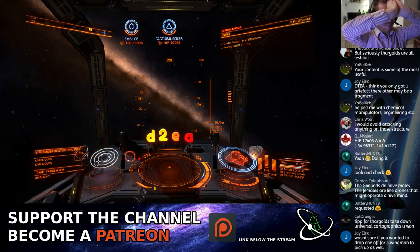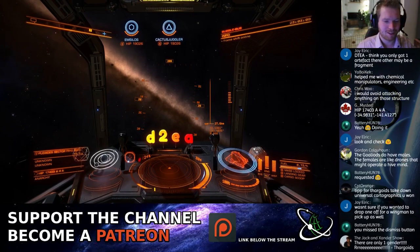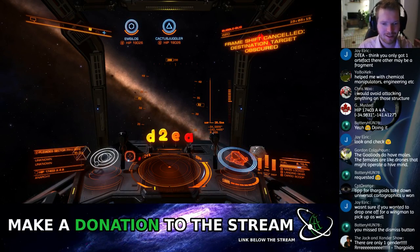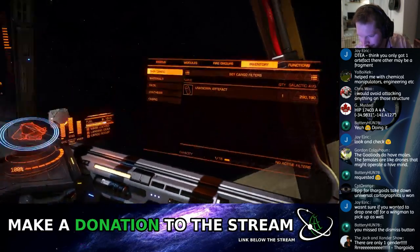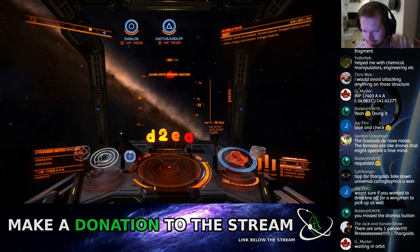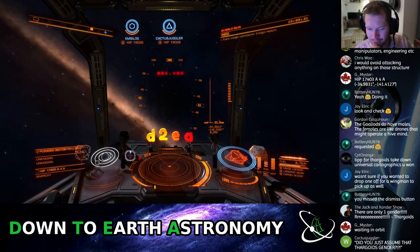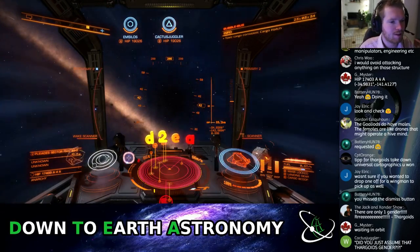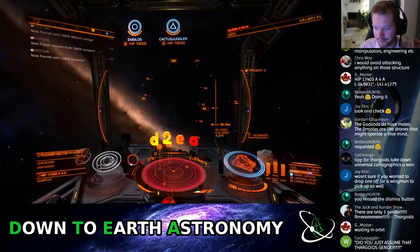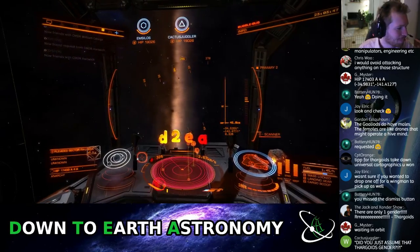My flying is really really crap tonight. I thought I had the system above the horizon so I turned down, but it was too early so I still had the exclusion zone and was force dropped. The tension! Okay — Gmeister's waiting in orbit. Let me check here. Oh, I see him — there you go, wing invite sent. Did you just assume that ginger Thargoid? Ginger!